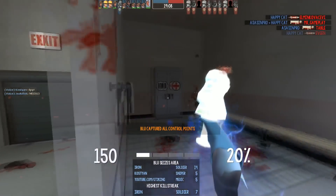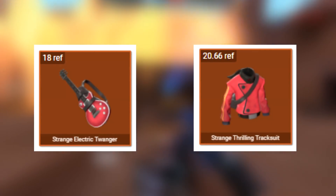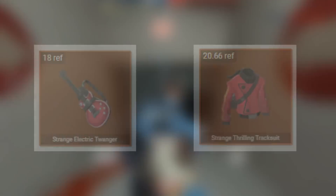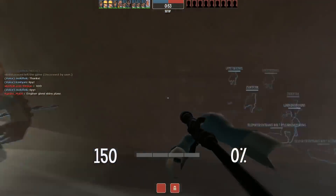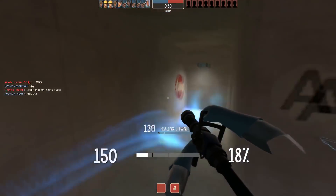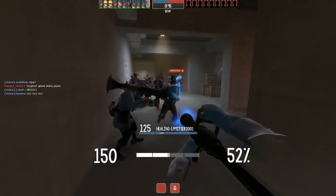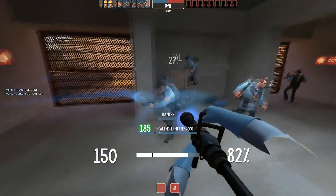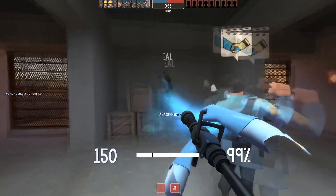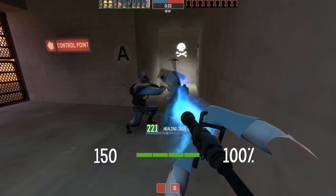For the cosmetics I went with the Strange Electric Twanger and the Strange Thrilling Tracksuit. I chose the Electric Twanger because it fits the electric theme — it's like an electric guitar, so I thought that was neat. It's coming in at 18 refined. I also included the Strange Thrilling Tracksuit because there weren't really any other electric-themed cosmetics. If you want, you could pick up some purple paint for the Thrilling Tracksuit, or just buy a purple one, and it'll fit really well with the hat.